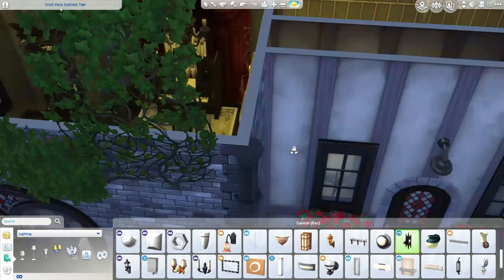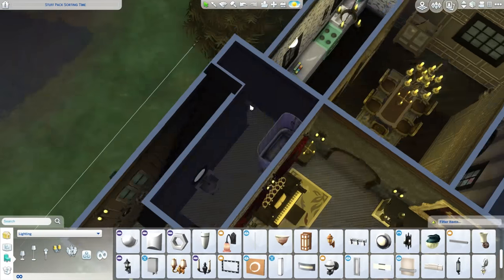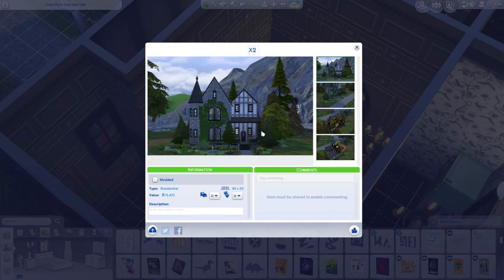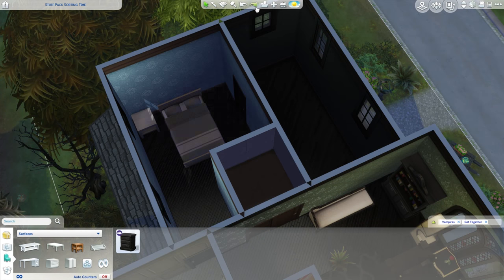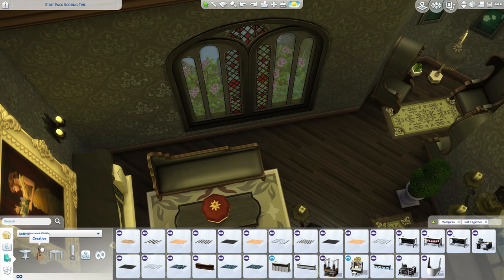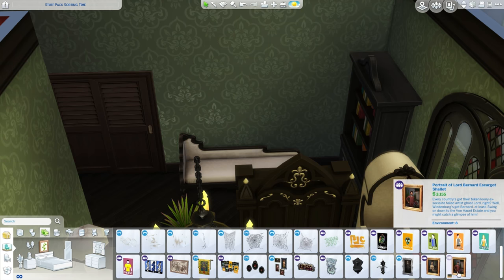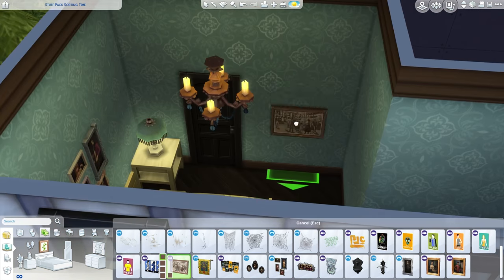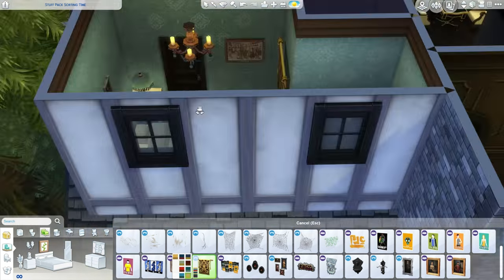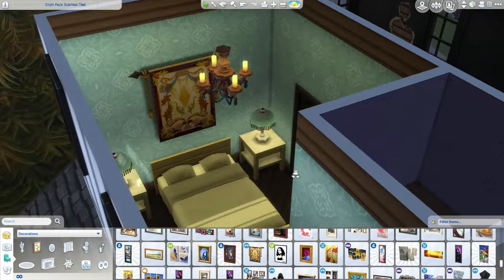Adding decoration around the place - since I'm using Get Together I can stick in older-fashioned stuff, and the Vampires pack is all older-fashioned style too. Checking out how it looks from the gallery. Forgotten Hollow is quite a dark little world and I found it difficult to get good lighting on the build - maybe I should save builds on another lot, but I think it's best to keep them here since they're vampire-themed.